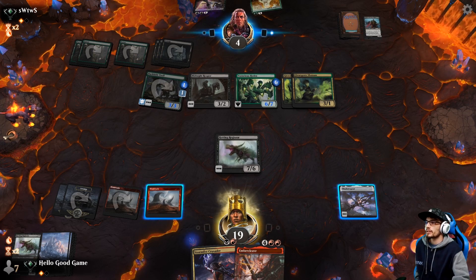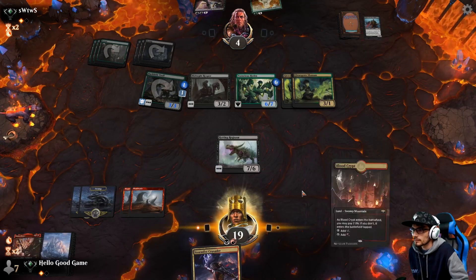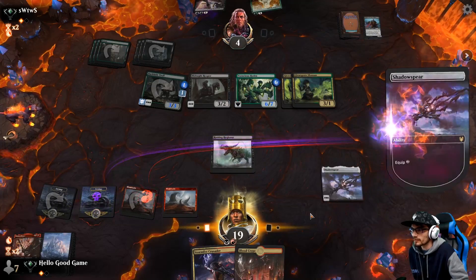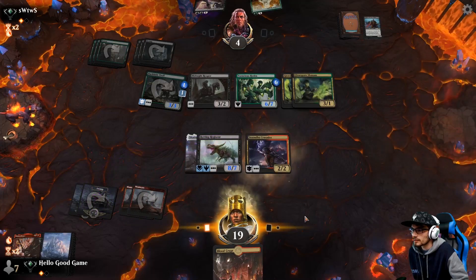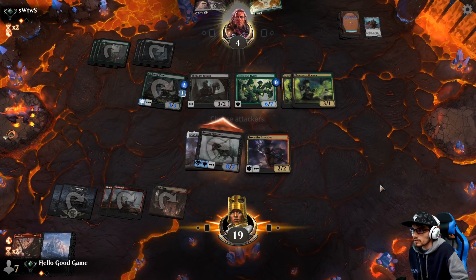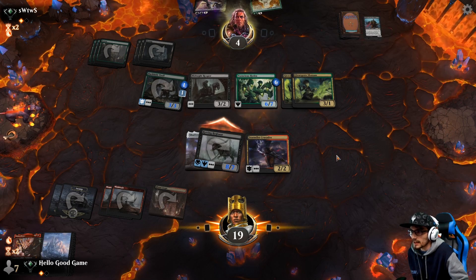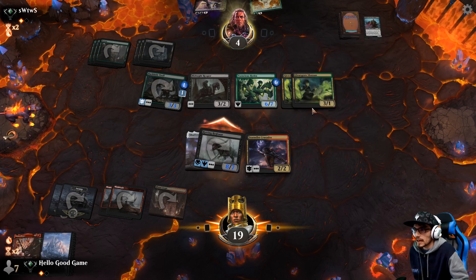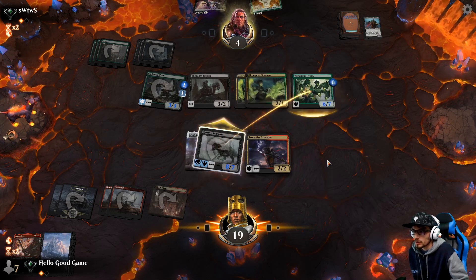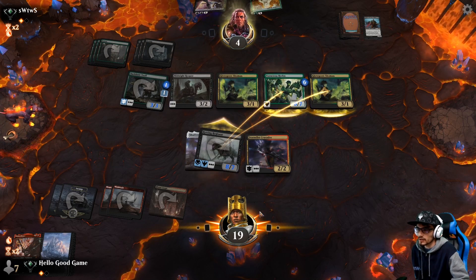Let's risk it for the biscuit — I think we need that land. And of course we pull the land — isn't that hilarious? What a life to have lived. We're still going over for quite a bit. He needs to block eight — this is seven, this is eight, we'll still get in for two, which deals two damage to him because of the Midnight Reaper. Double blocking doesn't really save him — he needs to block with the Reaper. I think this is just good game.